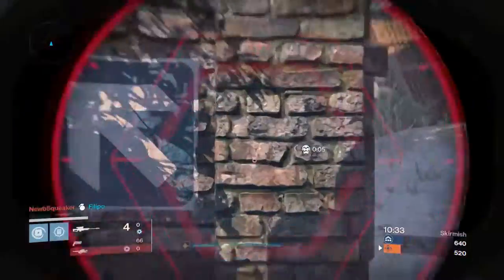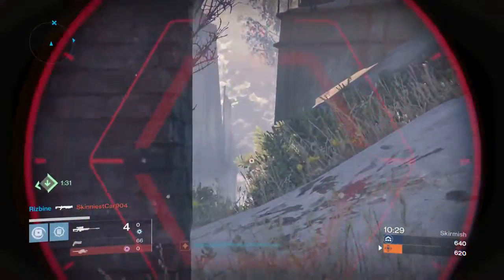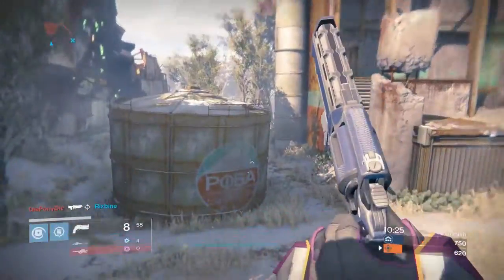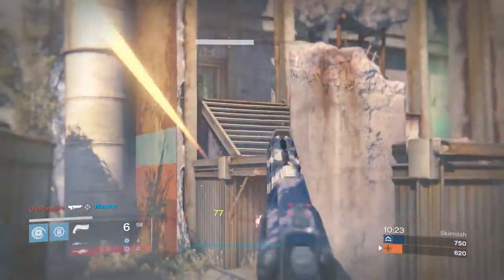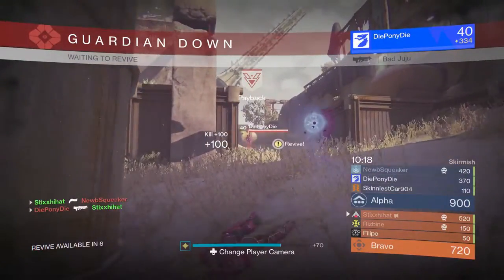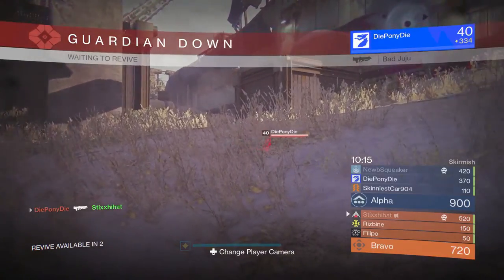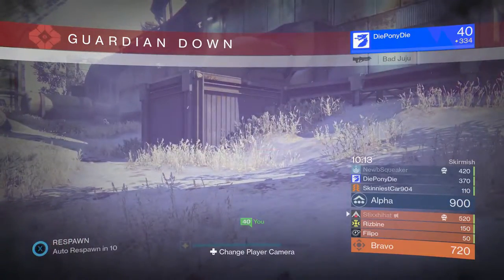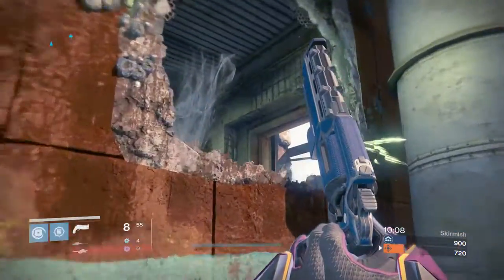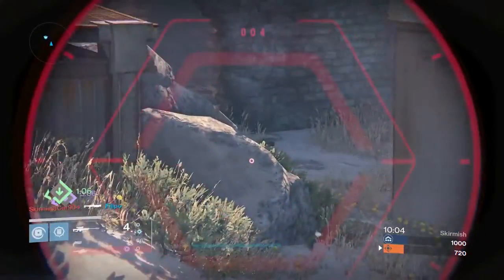Since the series is ending, I'll share my current setup. My light level is 320. I'm using a 317 Grasp of Malok, 324 Weyloran's March, a 322 Super Good Advice, 315 Competitive Shell, 315 Iron Companion helm, 324 Iron Companion gauntlets, 317 Armamentarium, 324 Iron Companion greaves, the 321 Mark of the Sunforge, and a 321 raid gas blade.